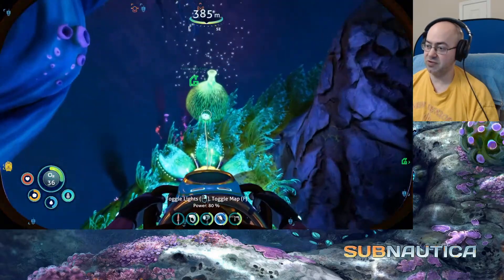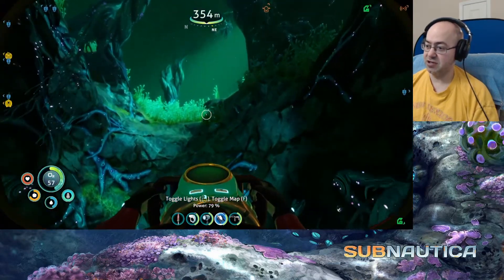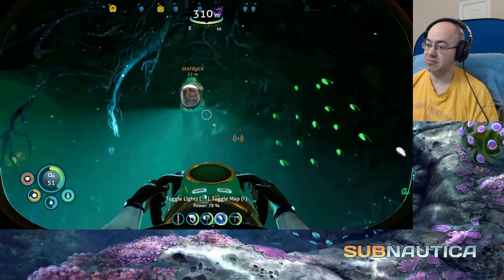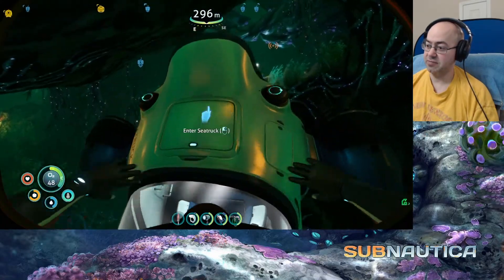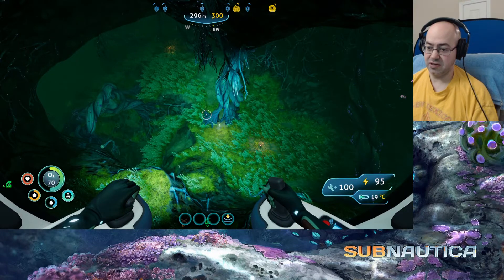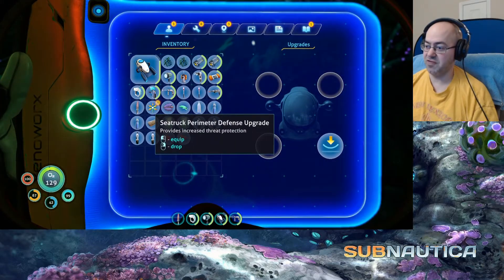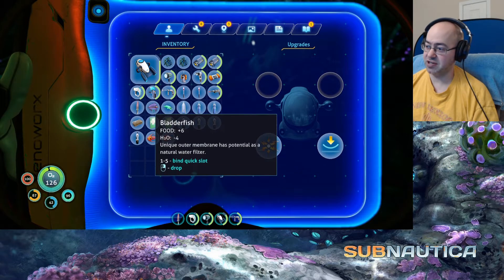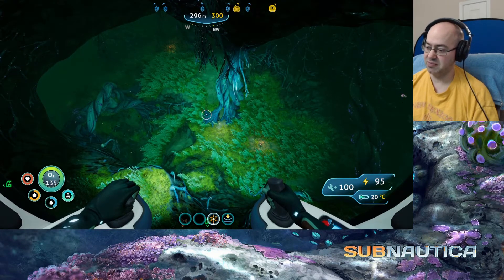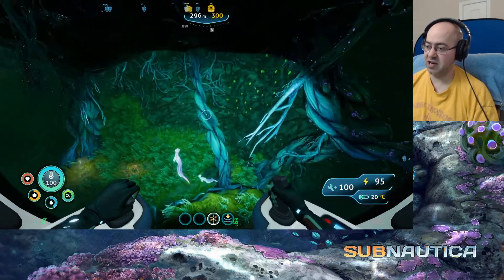We'll grab this first, then do we need to go to the sea truck? Let's head to the sea truck — it's only a hundred meters. Sea monkey — have you been attacked? Is that dude still there? Upgrades — perimeter defense, provides increased threat protection. I assume it's like the other defense: you select it and charge it up. I don't want to use it while I'm near the monkeys.